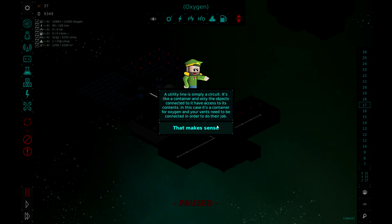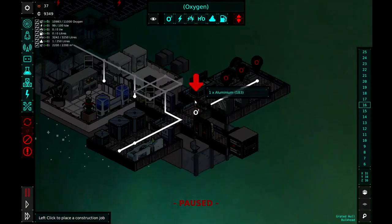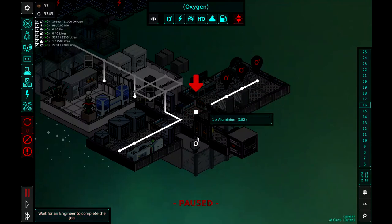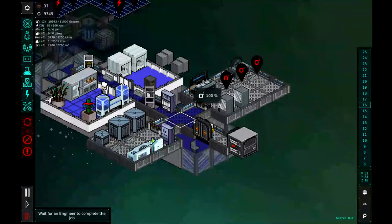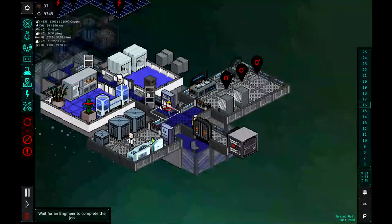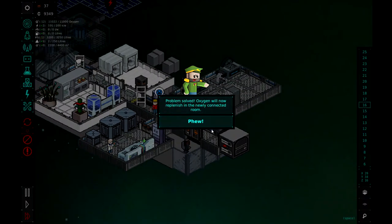In this case, it's a container for oxygen, and your vents need to connect in order to do their jobs. That makes total sense. One of the rooms has been disconnected — you'll need to reconnect it before the oxygen supply runs out. So there is the missing oxygen ventilation pipe. We've got that connected. Looks like Salami put the pipe in for us. Problem solved. Oxygen will now replenish in the newly connected room.